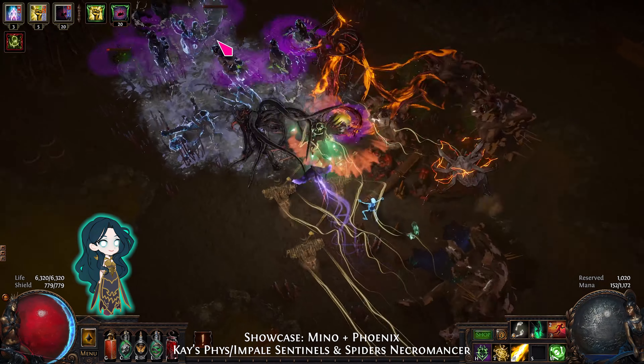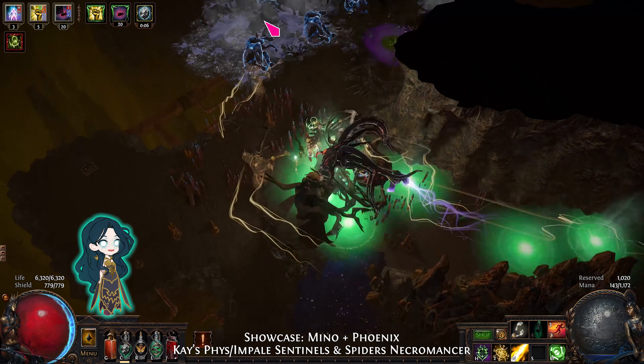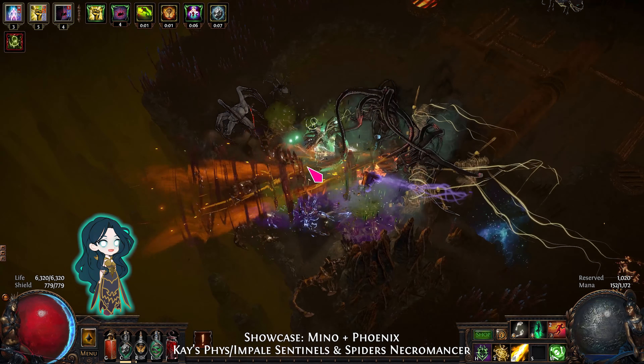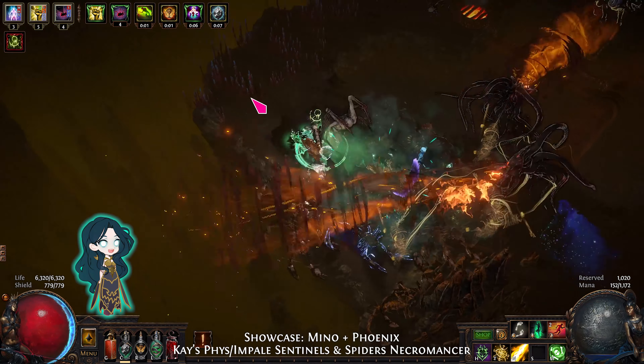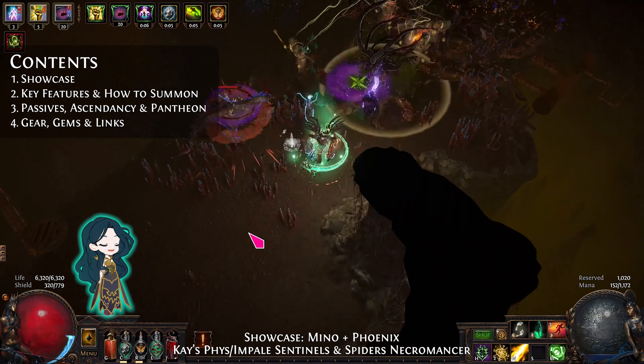Hi everyone, it's Kay. Welcome to my Fizz Impale Sentinels and Spiders Necromancer. This build is a medium to high budget endgame boss killer that also has decent clear speed. It uses Sentinels of Purity for single target DPS, spiders for fast map clearing, and spectres for support. The build is more glass cannon than tank, and summoning your minions in endgame boss fights will need some practice. After the showcase, I will talk about the key features of the build, how to summon sentinels and spiders, the passives, ascendancy and pantheon, and gear including gems and links.